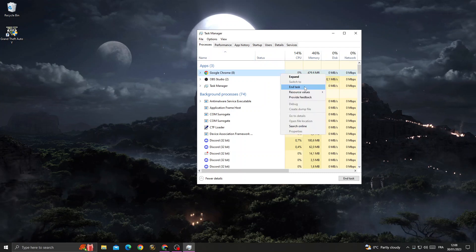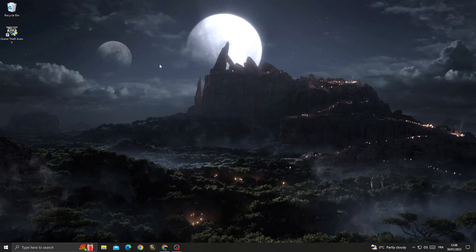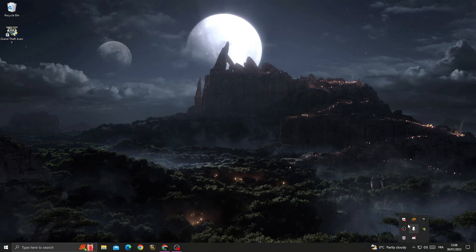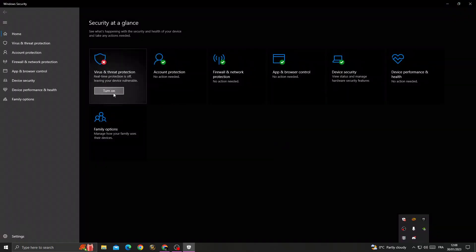Click 'End Task' and then try launching GTA 5 again — your problem should be fixed. If that doesn't fix it, open Windows Security settings again, click 'Turn on' and confirm with yes.